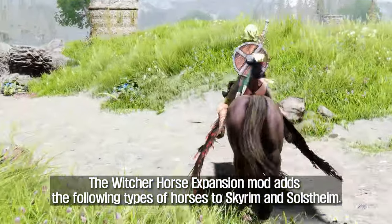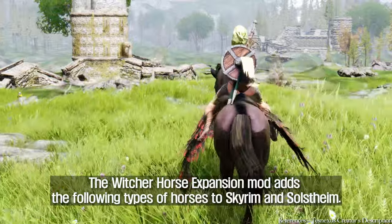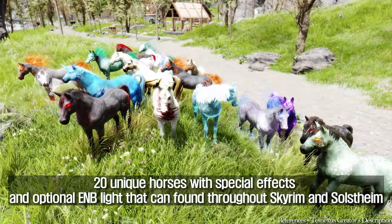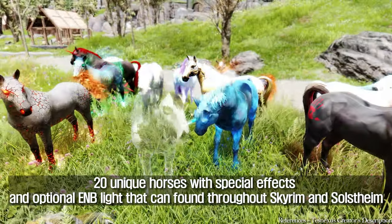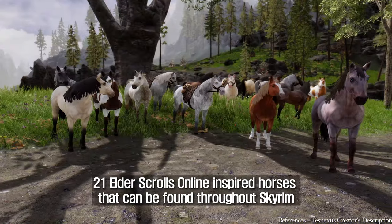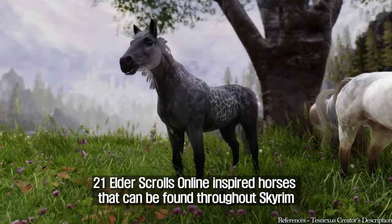The Witcher Horse Expansion mod adds the following types of horses to Skyrim and Solstheim: 20 unique horses with special effects and optional ENB light that can be found throughout Skyrim and Solstheim, and 21 Elder Scrolls Online inspired horses that can be found throughout Skyrim.